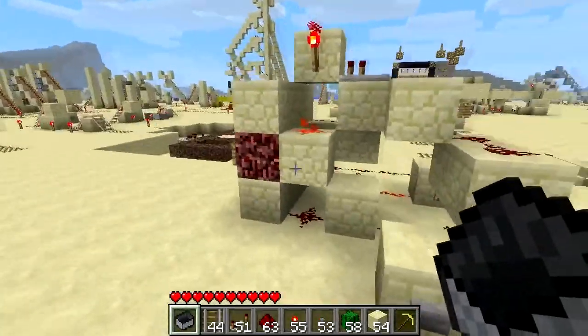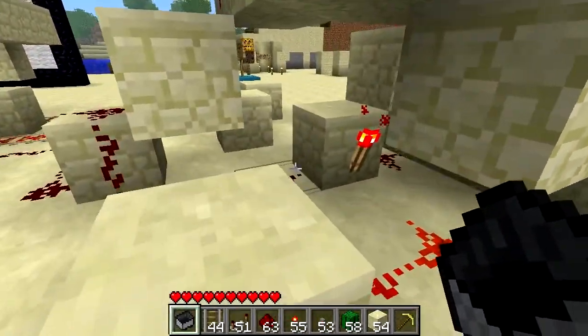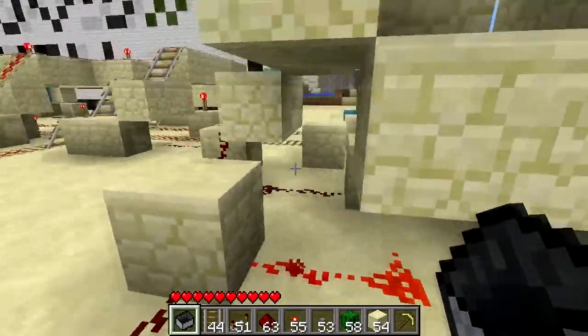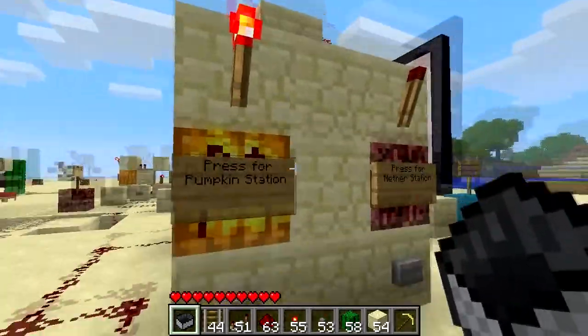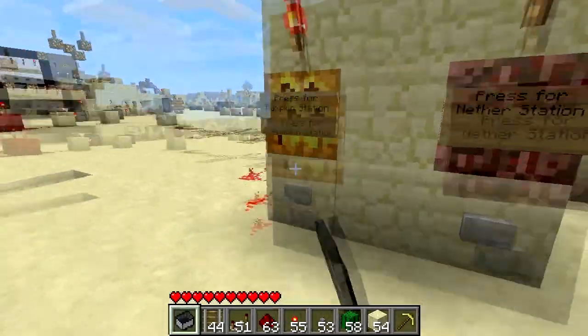This one over here, we've got — this one's basically just an RS NOR latch. You can see here, and there's just one of those stuck in between and it's all wired up so that you can see the lights: Nether Station, Pumpkin Station.